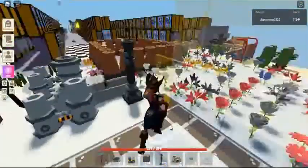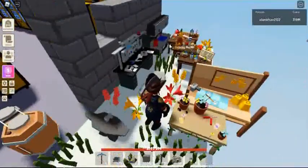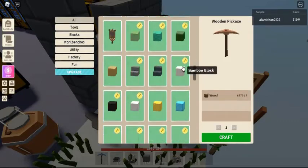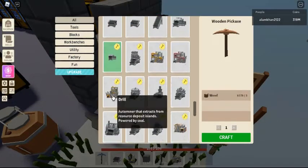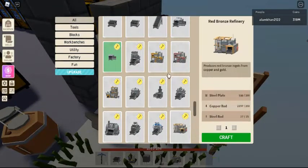While the Red Bronze Refinery doesn't require any level to craft, you need to be level 30 in forging to craft a copper press to make copper rods, and level 32 to craft a steel press for the steel plates. This machine's shape is exactly the same as that of the steel mill.